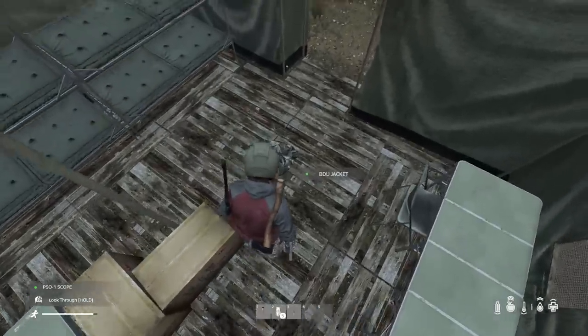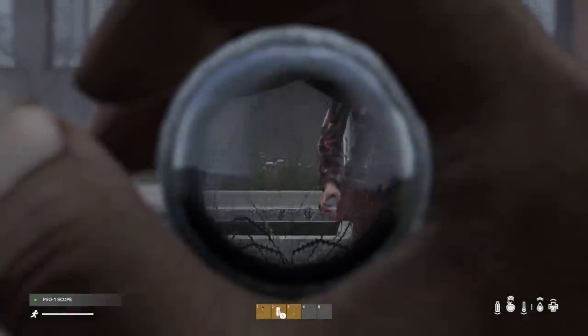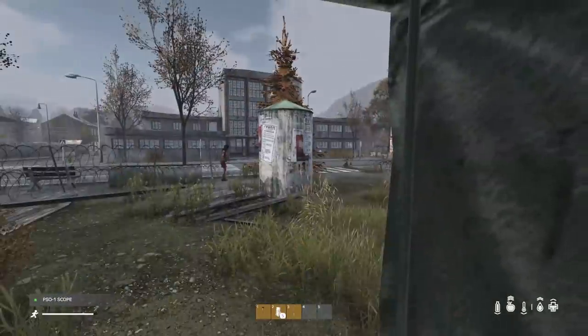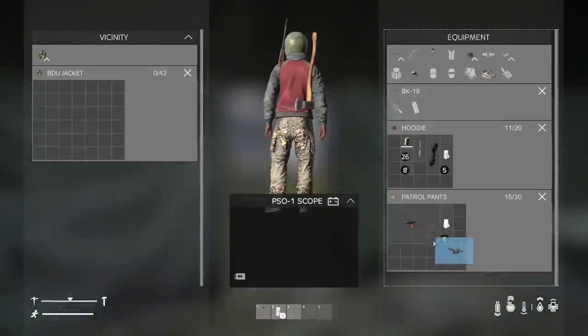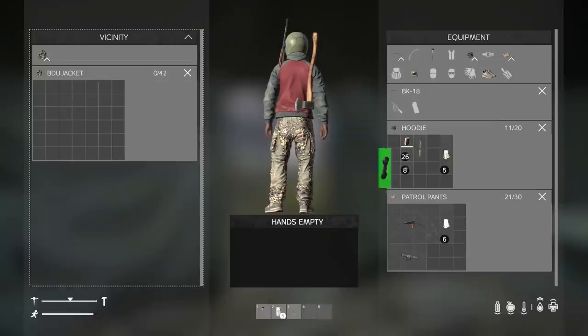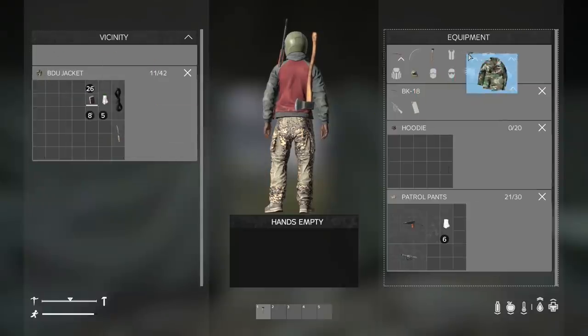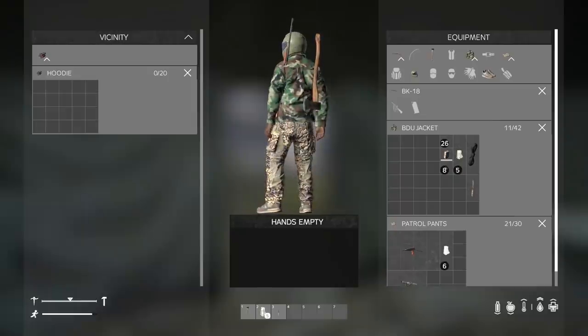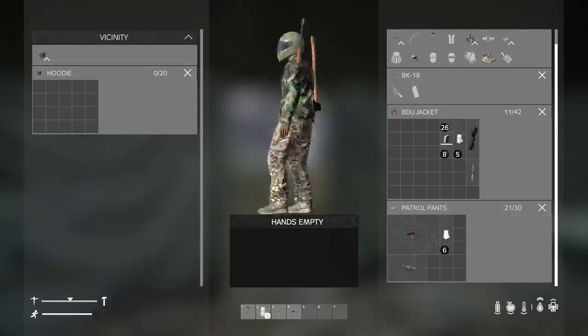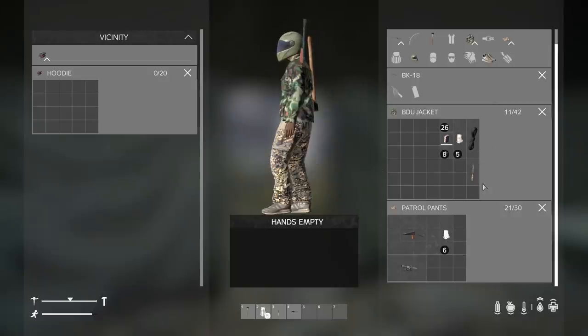Also a PSO-1 scope — that's a really good find. You can hold left-click when you're holding one of these to look through it, and they work as a decent binocular. This scope is not bad at all if you can find a gun it fits on. And this is a really good jacket — a BDU jacket that holds 42 slots, more than double what my hoodie holds. So if it's not too heavy, you probably want to be swapping up to these bigger coats, especially when you haven't found a backpack.